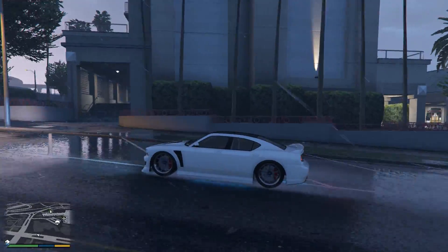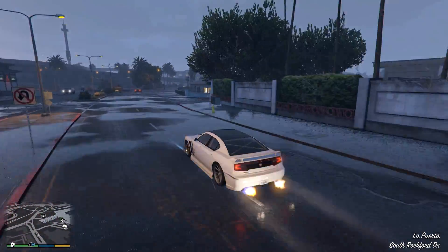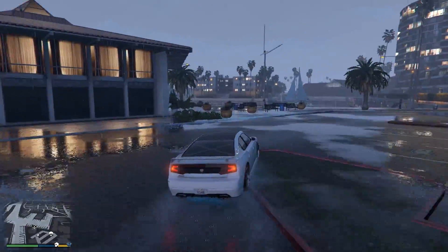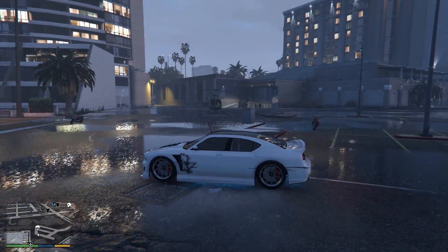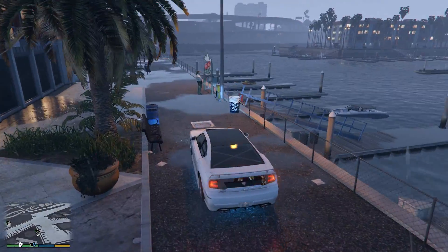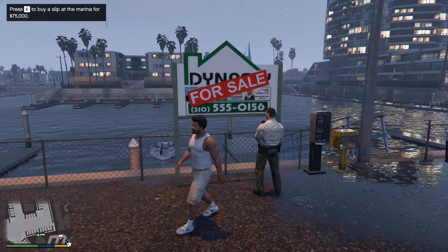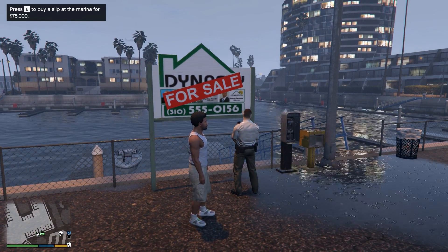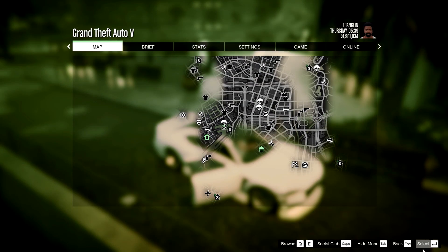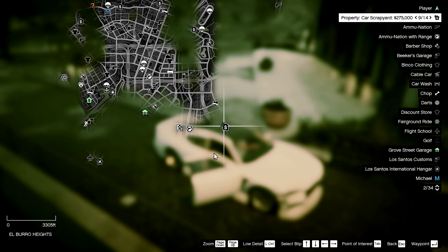Gonna be a lot of driving this episode, just looking at properties and spending some hard earned cash. I hear a helicopter. So this is for sale - let's see how much we get for this. Press E to buy a slip at the marina - we don't need that, maybe later. Let's hit up this scrapyard down here.